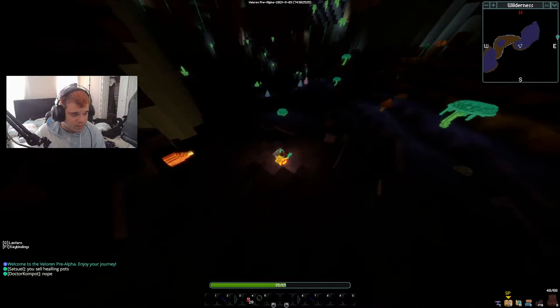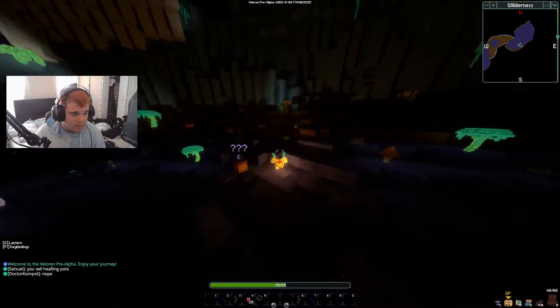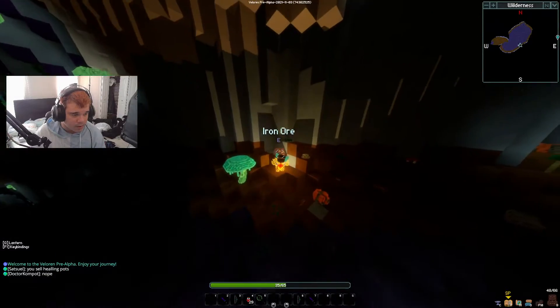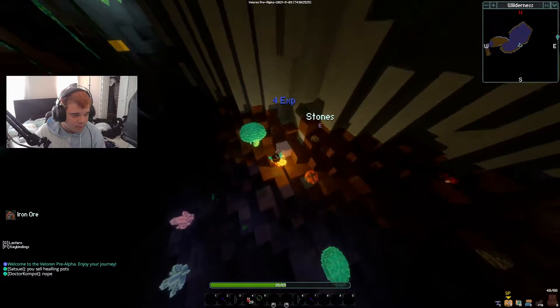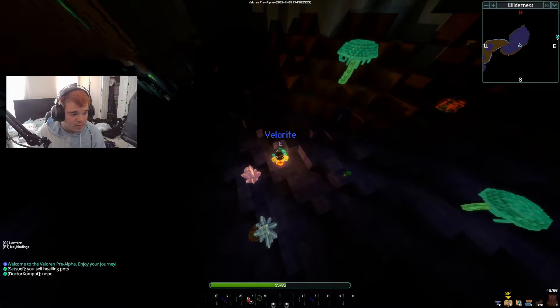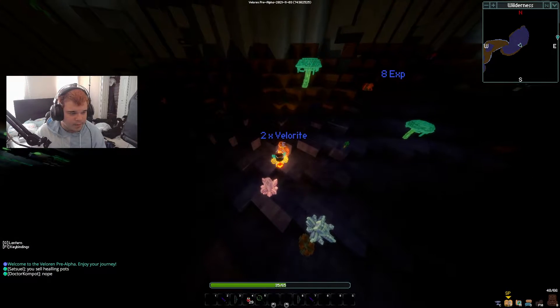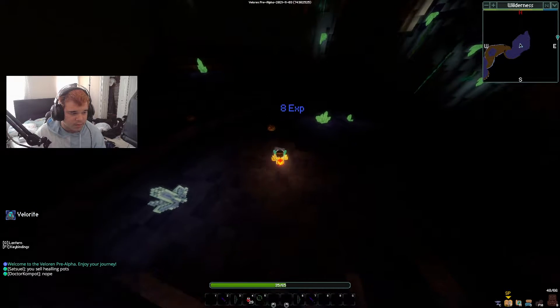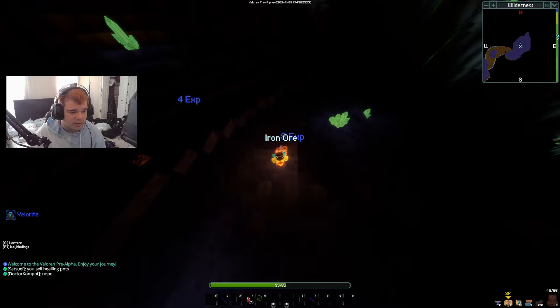It seems like tow pads is the most common thing we're finding right now — we're kind of early into the mine. There's some copper, but we don't need that; we do need iron, and as much of it as possible. Velarite is good, and velarite fragments specifically — which you'll also be able to find — are very good.